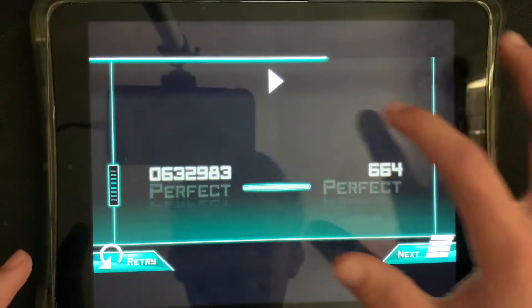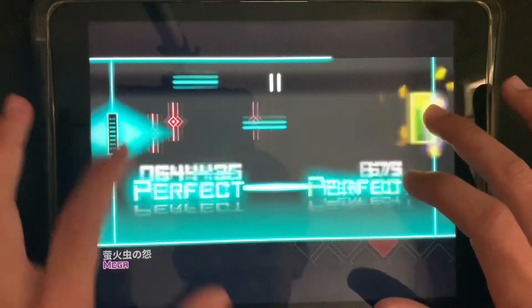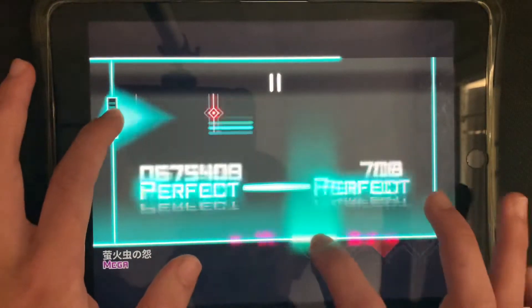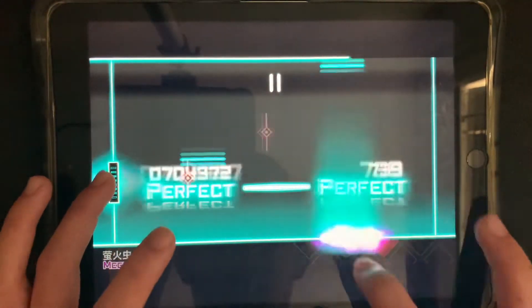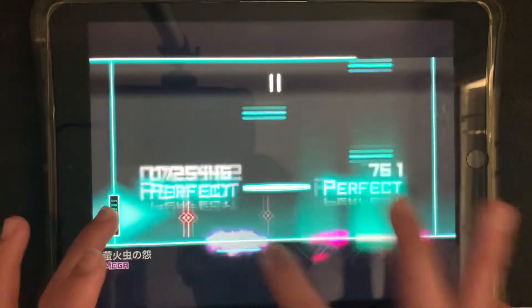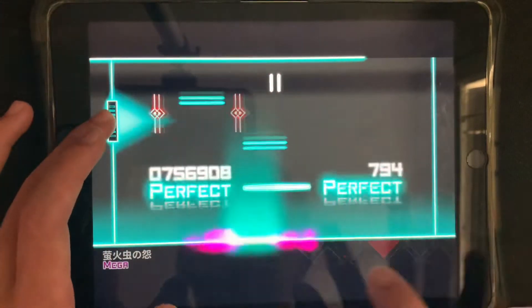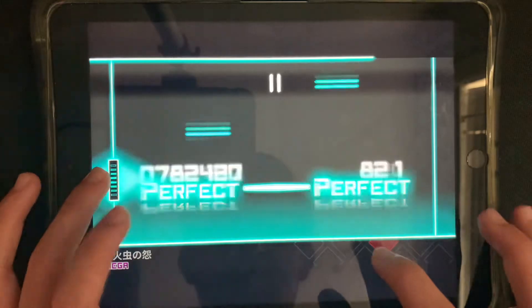I forgot to put guided access on. I think you may just want to put your right hand solely on the bottom right there, just to make it simpler.